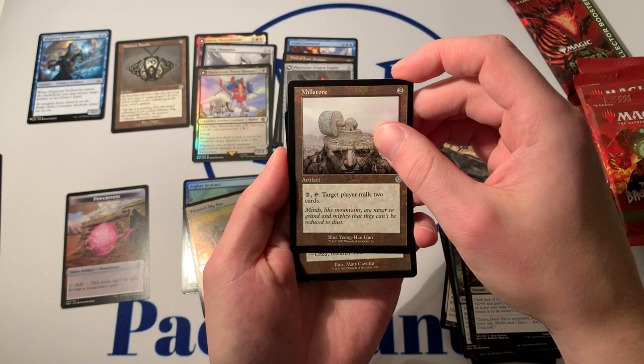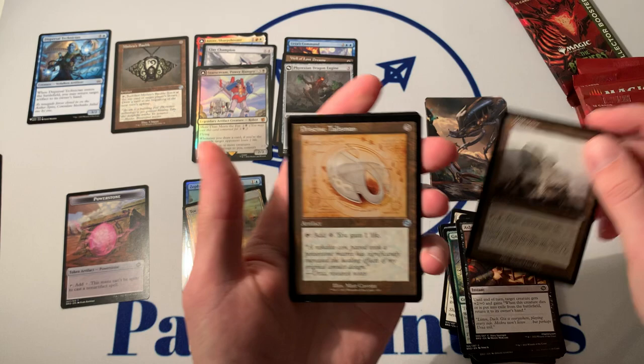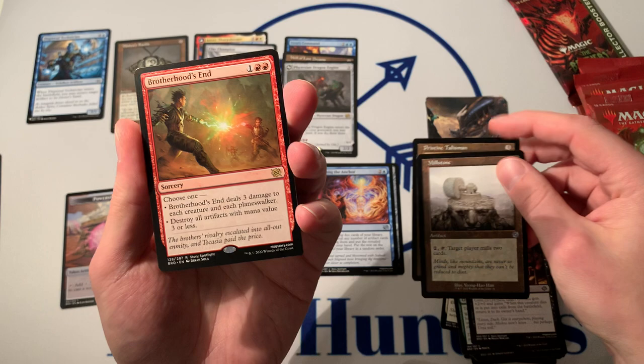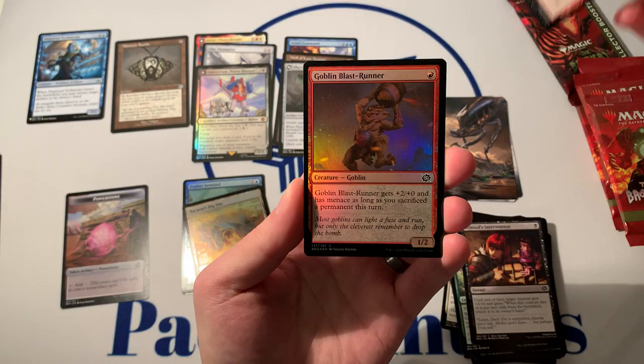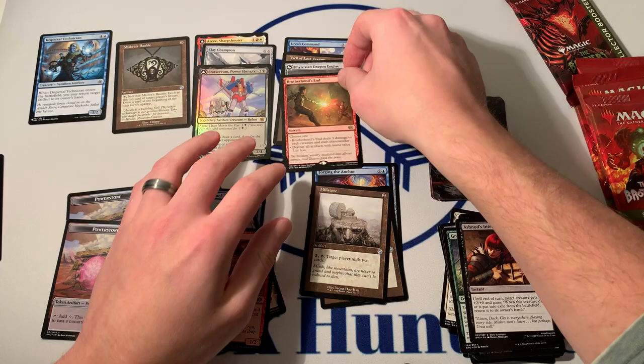Pristine Talisman in the schematic — I got excited when I saw 'tap add mana.' That's not it. Another Brother's End. This pack paid for itself, we like to see that. The Brothers here on Pack Hunters are waiting for the Brothers War to end. Foil Common — Goblin Blast Runner. Little Power Stone. Solid hit. Nothing earth-shattering so far.